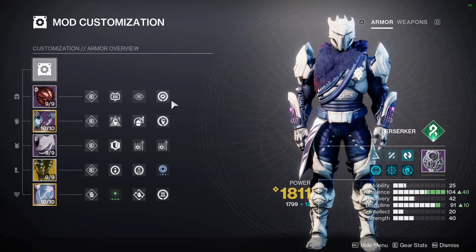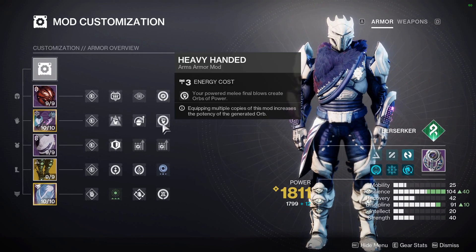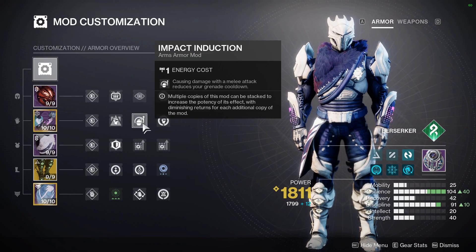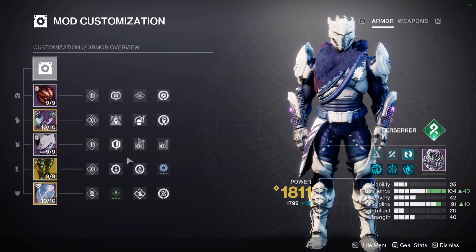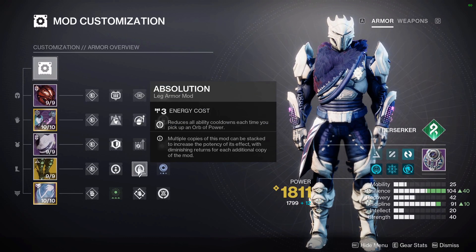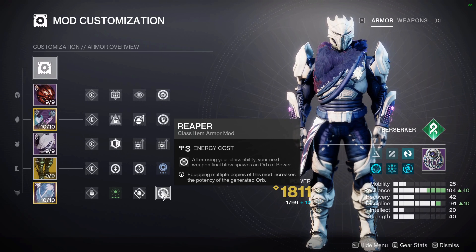Here are the mods for this build. The most important mods are firstly a Siphon mod to generate orbs on multi-kills, and secondly Heavy Handed to generate orbs on melee kills. Focusing Strike and Impact Induction will help regen your barricade and grenade respectively. We've also got Recuperation and Absolution on the legs and Reaper and Bomber on the mark to help with grenade cooldowns and generate more orbs.